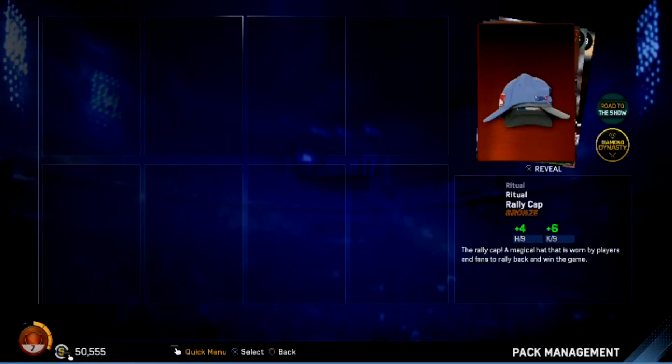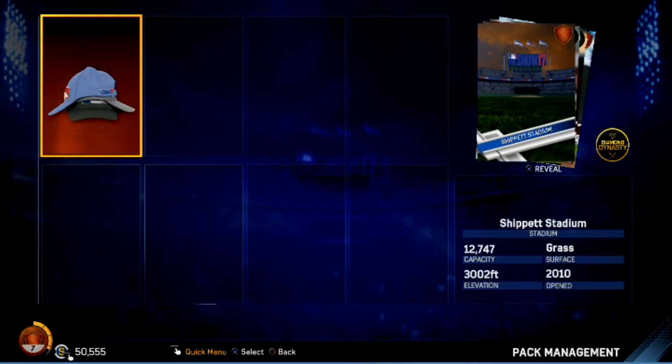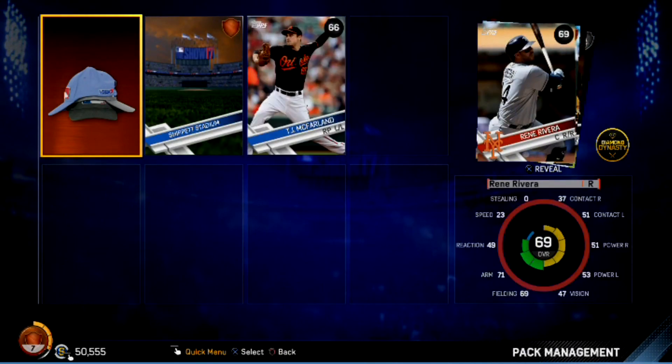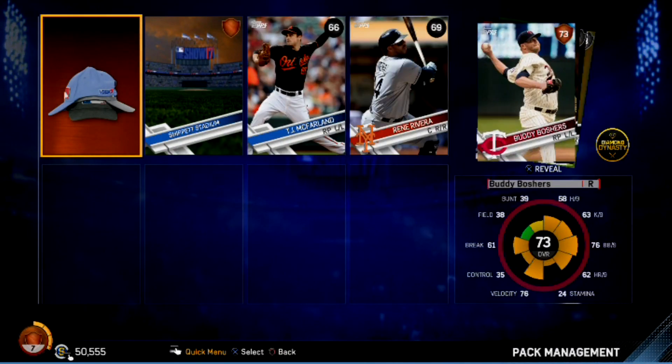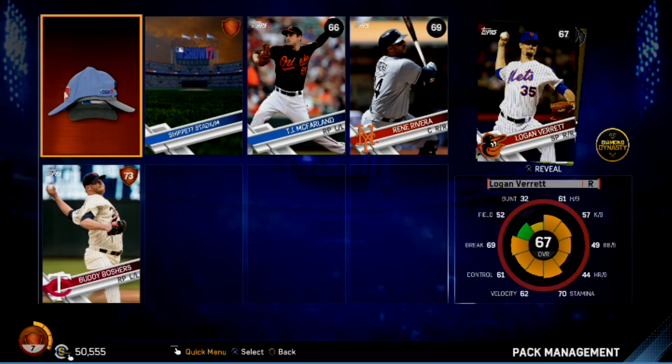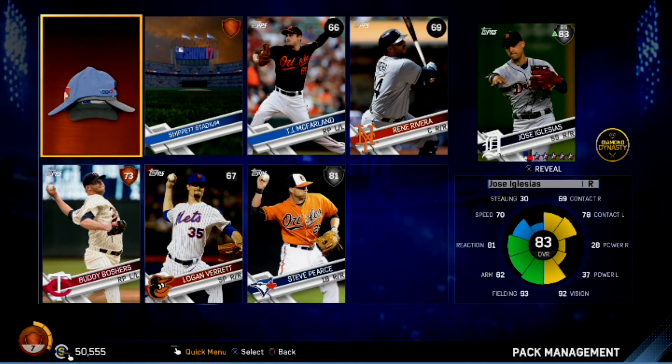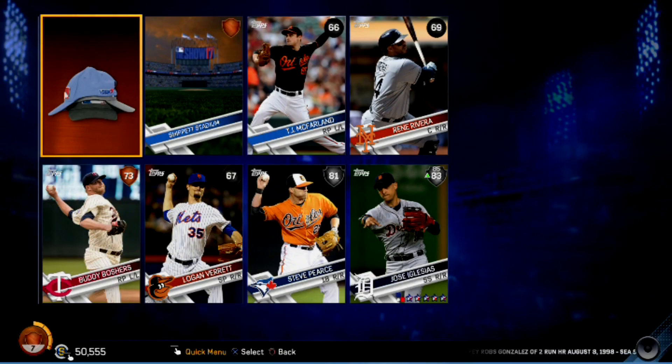Pack number one — let's see if we can pull a diamond out of the rough. We get a bronze hat, rally cap ritual, Ship-It Stadium, TJ McFarlane from the Orioles, Rene Rivera from the Mets, Buddy Boshers from the Twins, Logan Verrett from the Orioles, Steve Pierce from the Blue Jays, and Jose Iglesias at 83 up to 85 from the Tigers. Not terrible for the first pack — no golds, no diamonds though.